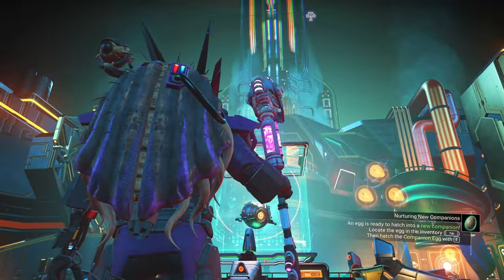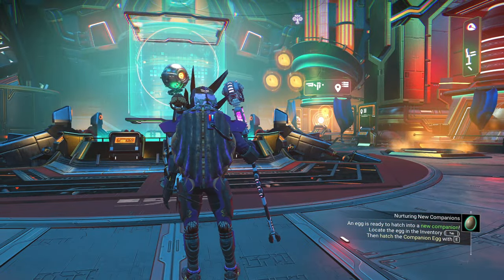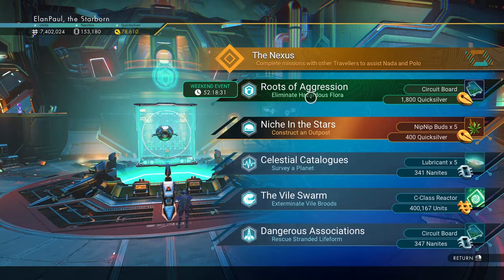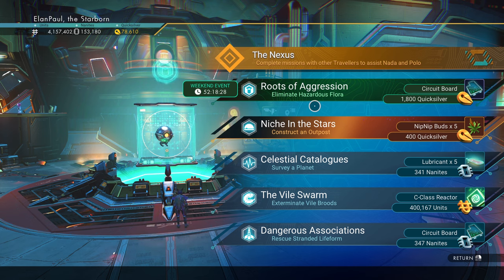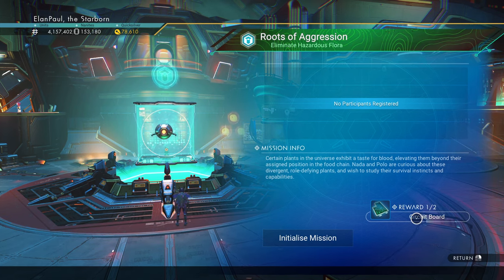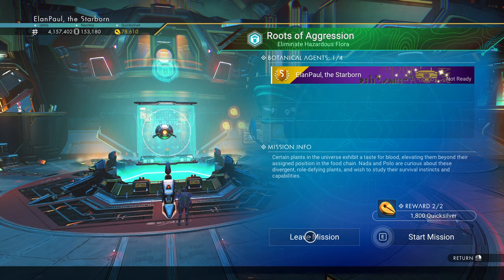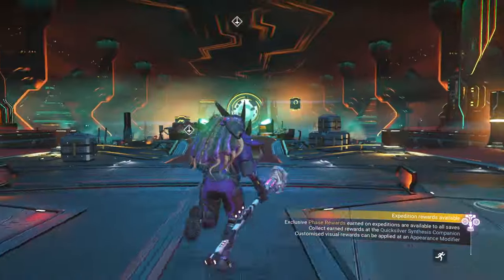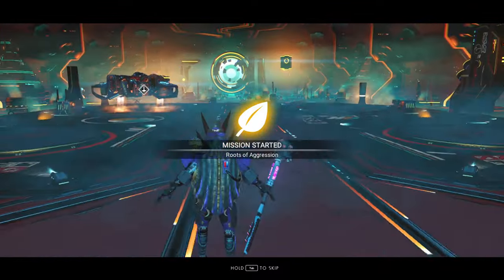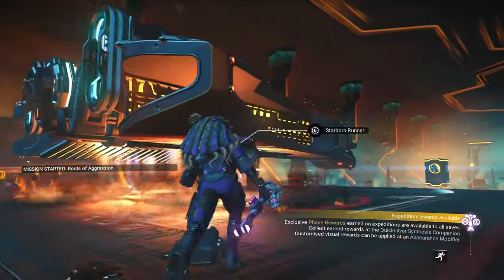There's our blue icon — greenish-blue icon at the top. The orange ones on the right indicate we have three regular missions we can get done if we wish, but we're going to go with this one, the greenish-blue one at the top. It looks like we're eliminating hazardous flora. There are a couple of different ways to do this. We're getting 347 nanites and a circuit board. Circuit boards are a not-so-rare item, but it's definitely worth your time to get that secondary item. It will change for each player — not all players get the same items, but you will always get the 1800 Quicksilver.